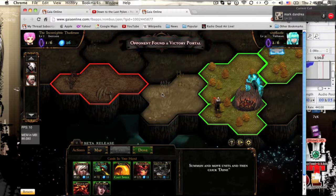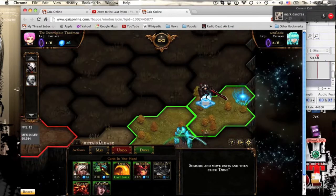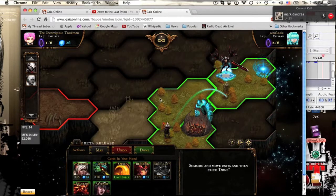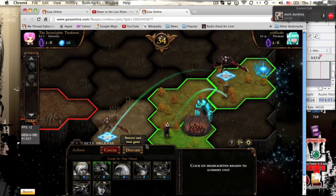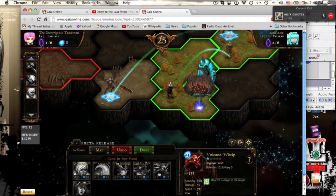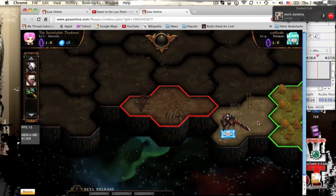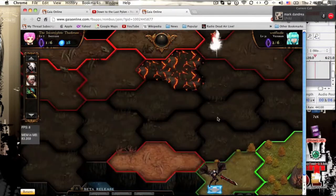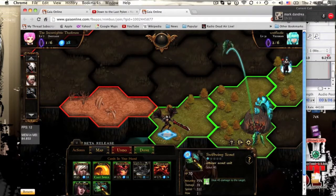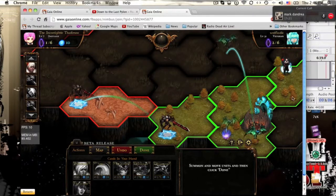That was very bad for me. I'm going to move you here, move you over here, cast you here — that should be that for now. I still haven't found a victory portal. Move you up here, cast you because you're a scout too. Move over here, capture this — move over here and capture this. Leave you there.